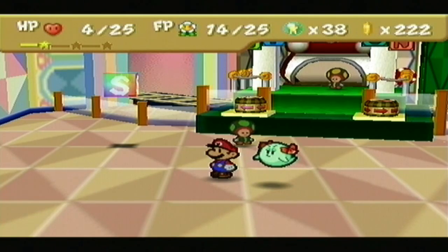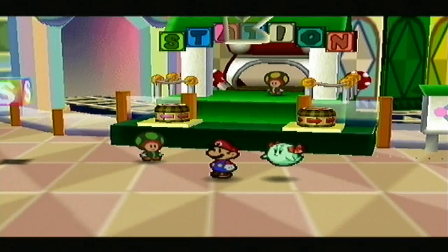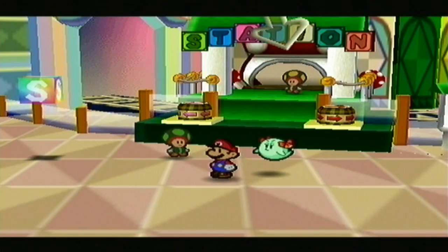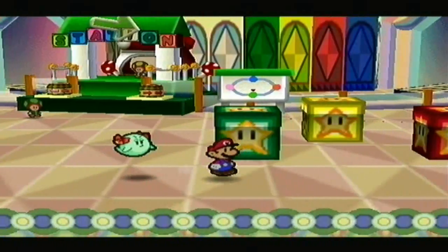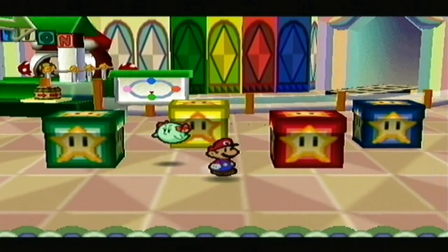Hey y'all, welcome back to more Paper Mario. In the last episode, we ended up here at Green Station after making the same progress every episode throughout Chapter 4 — going back to Totem, returning valuables that were stolen and brought here, and being able to progress further in Chapter 4. We're at Green Station, and we didn't really do much as soon as we got here besides trying to figure out what the deal is with this puzzle with these different colored boxes.